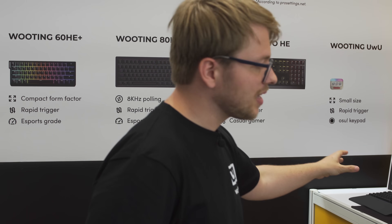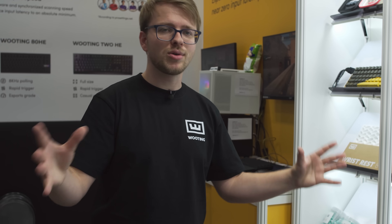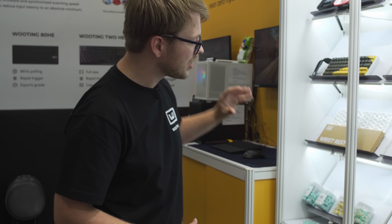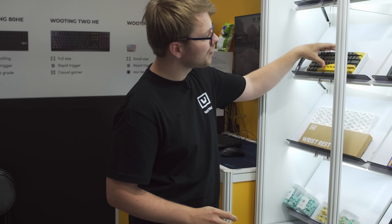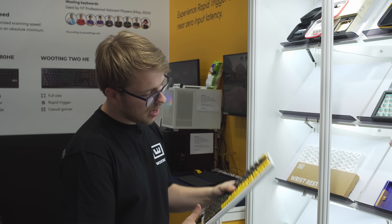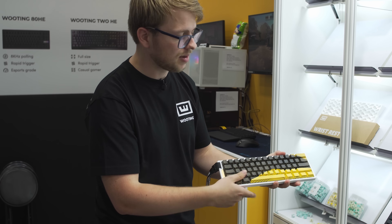You can test out the 6DHE and the 8DHE, but we also have a display with most of our products. You can check out our switches and see how they feel. We have the new wrist rest, and of course the Alameis in white — that's the new color — together with the Take Control keycaps.